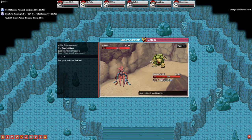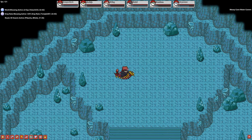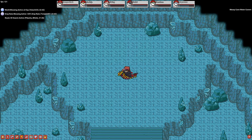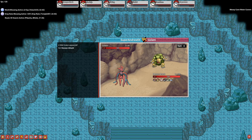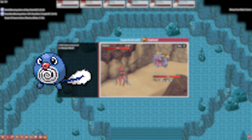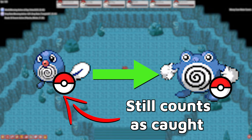Before we do anything we have to ask two important questions: what and why. The Collector 3 achievement is an achievement for catching and registering 350 unique Pokemon in your Pokedex. This is just like filling up your Pokedex in any other Pokemon game, so you don't have to worry about getting every Pokemon at every evolution stage. You just need one Pokemon, and once you catch a Pokemon or evolve it, that Pokemon will stay caught in your Pokedex forever.